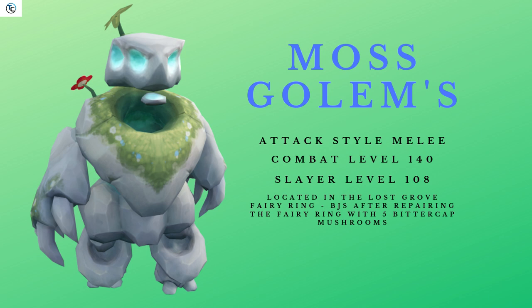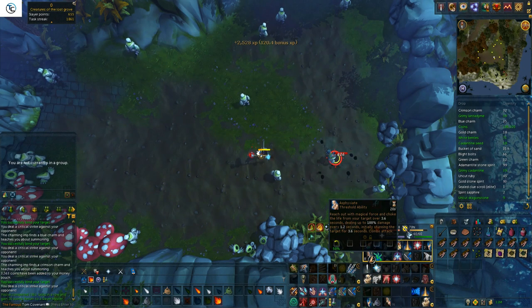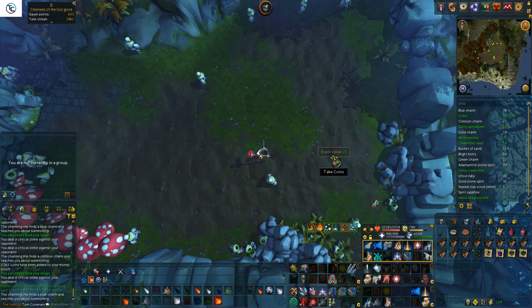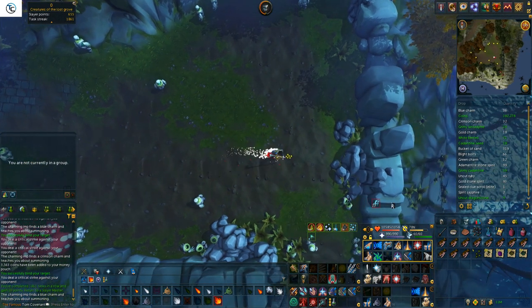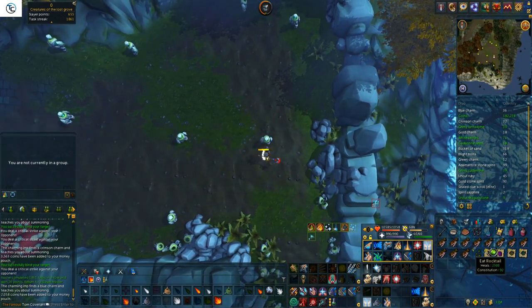You can find them in the south-east corner of the Lost Grove using fairy ring code BJS, after repairing the ring with 5 bitter cat mushrooms. The slayer XP per monster is 2,408, so with an average task of 100 you're looking at around 240k XP per hour.